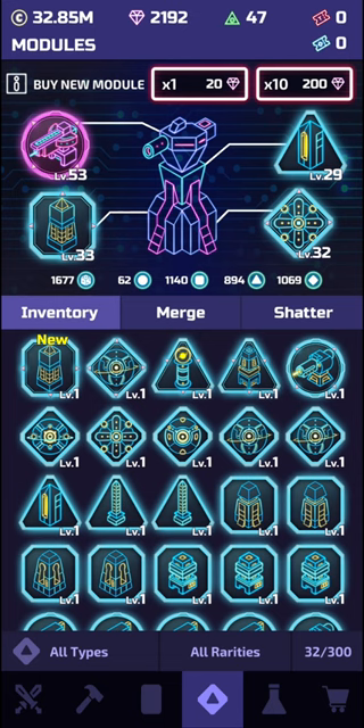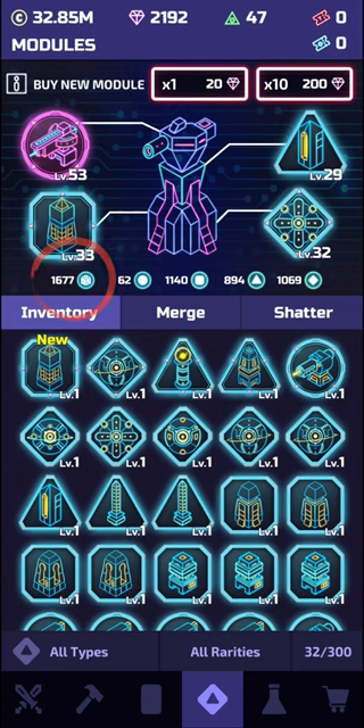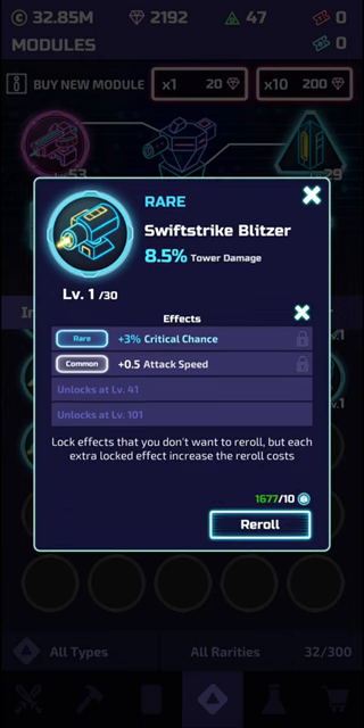The next thing I wanted to talk about is rerolls. Rerolls allow you to change the small abilities that each of your modules have, and these rerolls can only be collected from killing bosses. The higher the tier you're doing, the more rerolls you can earn from killing bosses. For example, if I click on this module here, you'll be able to see it has a critical chance bonus and an attack speed increase. Rerolls allow you to swap out the ones you don't want for something you might prefer.